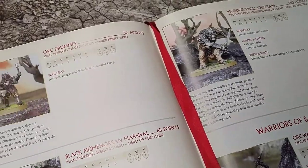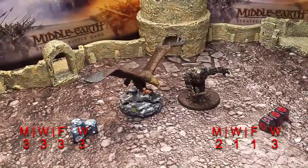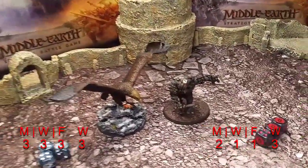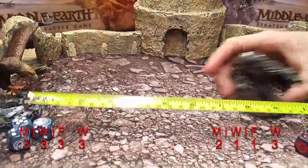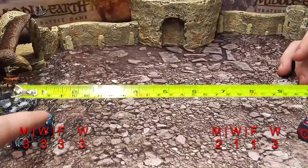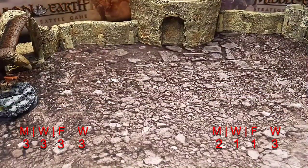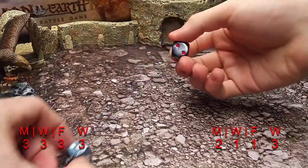There's only 10 points difference between the two of these monsters, but we'll throw them up against each other and get this thing started. Let's measure it out — 12 inches to start them off, we'll start them at the opposite ends of a 6-inch spread. So Gwaihir is within charge range, the Troll Chieftain is not. Let's roll some priority — Gwaihir gets a 3 to the Troll Chieftain's 2.